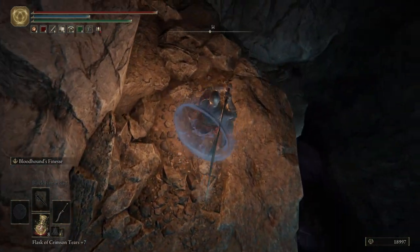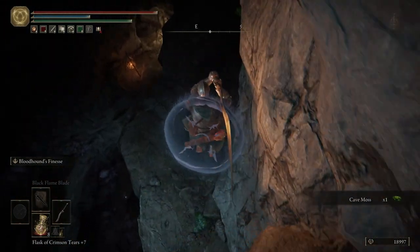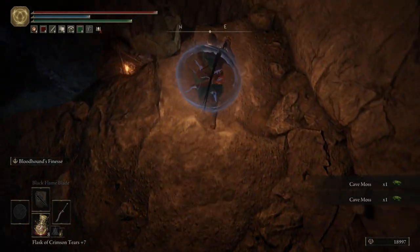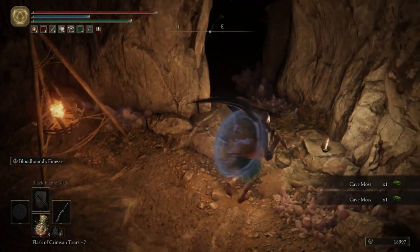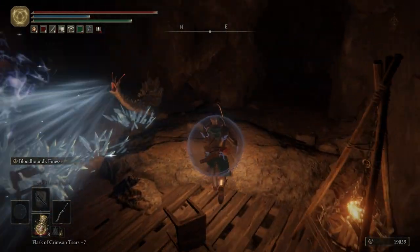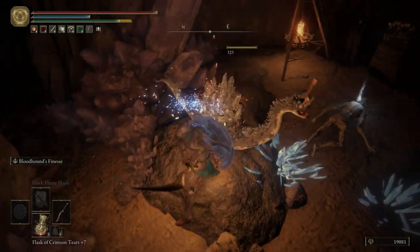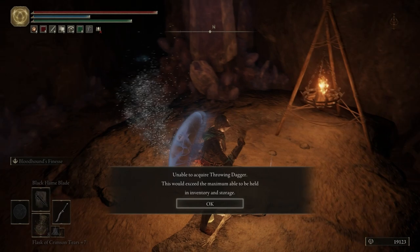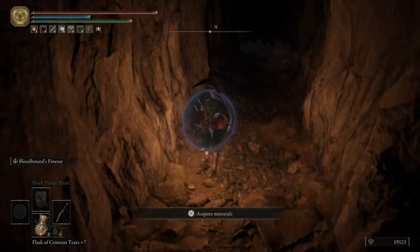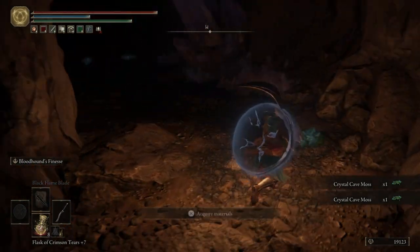So we hop down right here, hop down again, and we're going to just keep hopping down until we make it to the Brazier down below. Take out this snail - be careful, there are three snails in here. They're not really that much of a threat, but if you're not expecting them they can do some damage. Right here we can't pick up any more throwing knives. Guess I should have sold some before coming through here. Not a big deal.